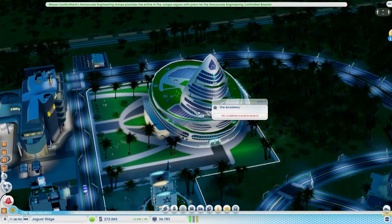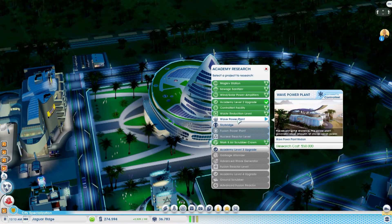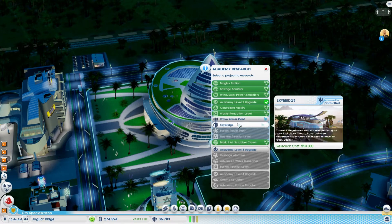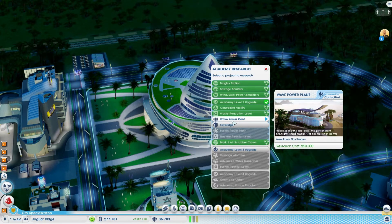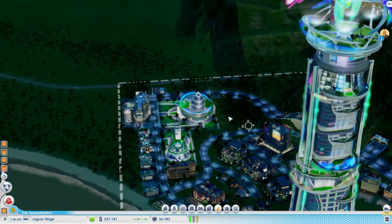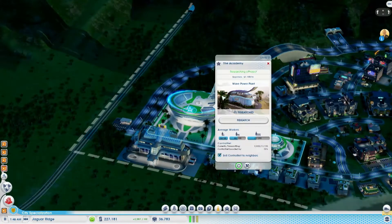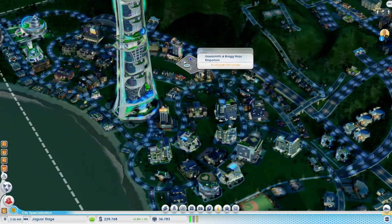But that is okay. What I think we could do is perhaps research the level 3 upgrade, or just research wave power plants and see if we can go with that. It's small amounts of cheap clean power. Sky bridges are also a thing we could do. The fusion power plant is not an option. Yeah, let's research the wave power plant — it might take a little bit of time but at least we'll get something. It is something that we need.